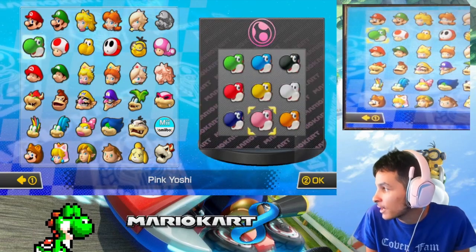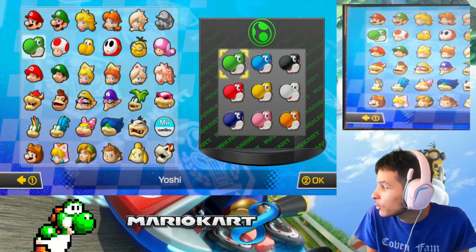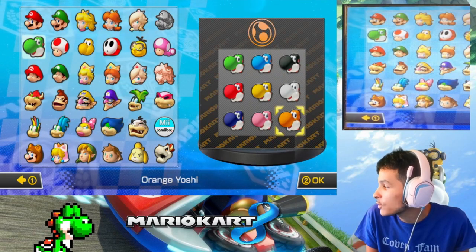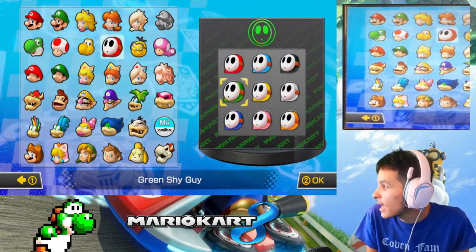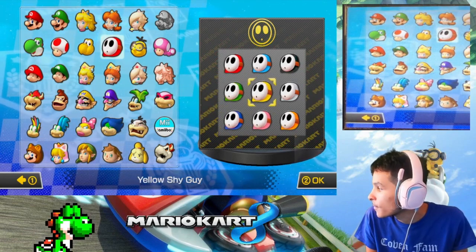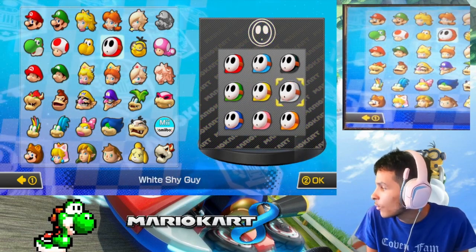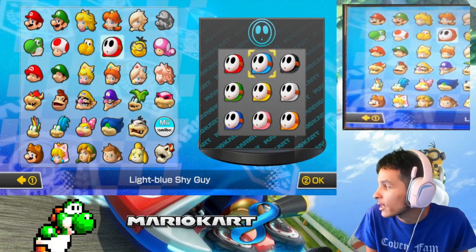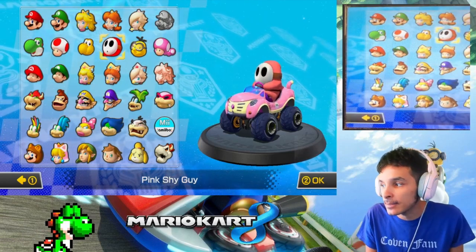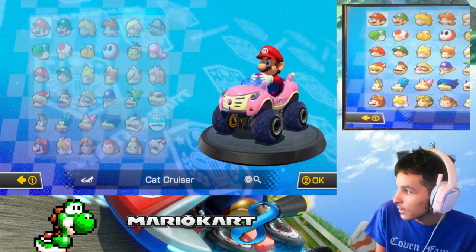We have a few more color variants we haven't played yet. For Yoshi and Shy Guy, we already played green, red, blue, pink, yellow, and light blue — all we need left is orange and black for Yoshi, and white, black, and light blue for Shy Guy. For this one I'm going back to the beginning and picking the first character I played in 50cc, which is Mario.